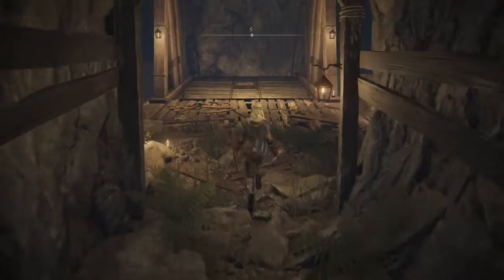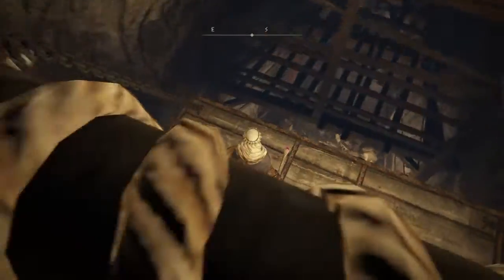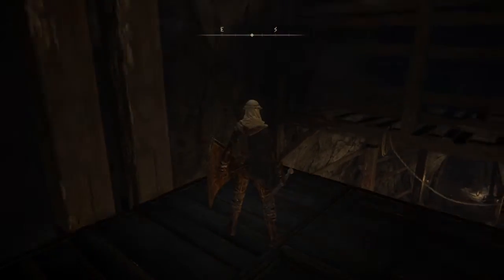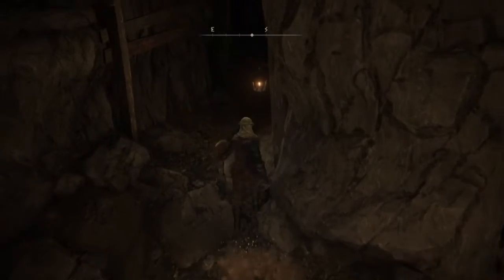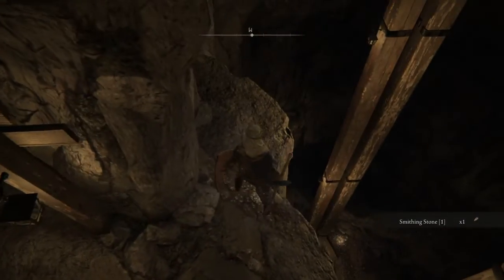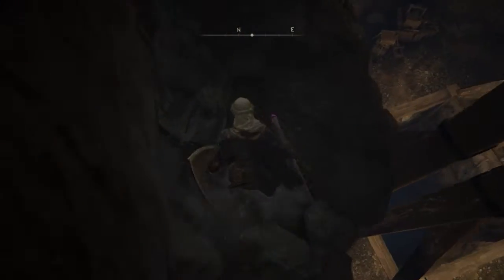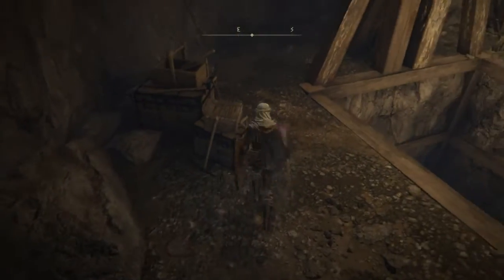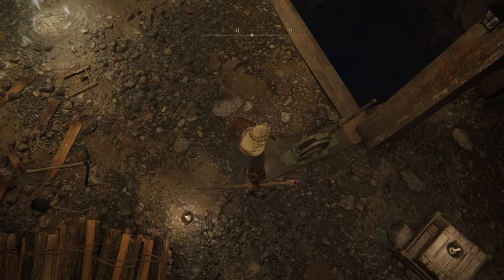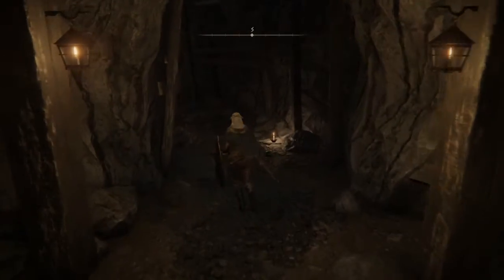I think we got our Lutel the Headless there. As we're going down, I think we will see... did we miss something? I think we missed something. I think over here there is an area. How do we get down? And we have already activated the Statue of Marika.